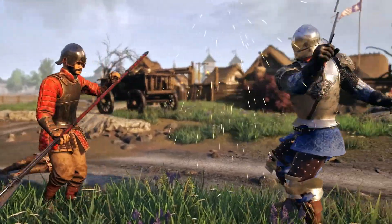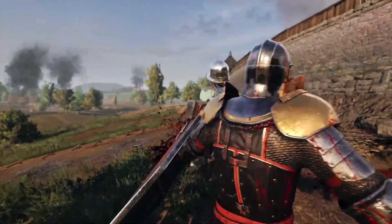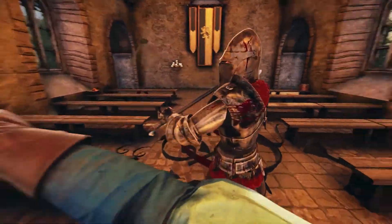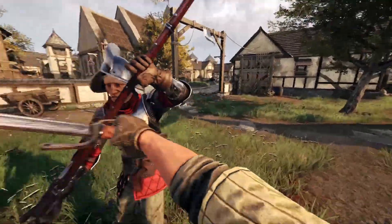Sword combat is a dance of death, built on a back and forth flow known as initiative — which for the slow means timing advantage. When an attack lands, it will interrupt your opponent's strike, allowing you to press the attack, forcing your opponent to the defensive.